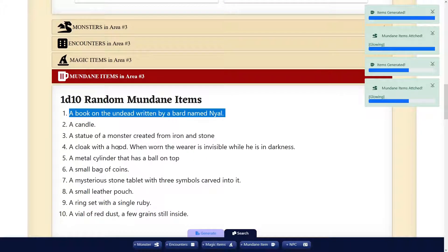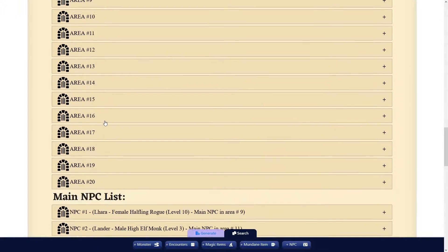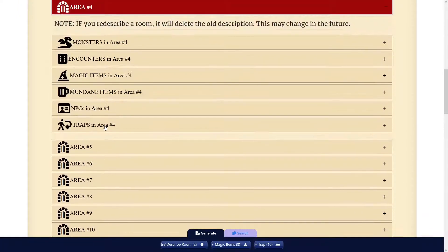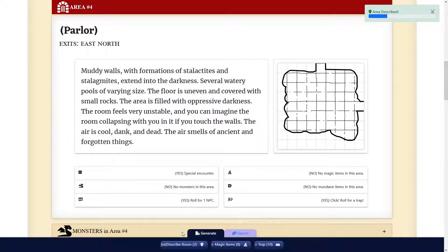There we go — a book on the undead, written by a bard named I.L. That'd be funny if it wasn't one of the NPCs on there — but it's not, no NPC in this area. Wavy walls with formations, stalagmites. Several watery pools of varying size. The floor is uneven and covered with small rocks. Impressive darkness — very unstable. Cool, dank, and dead.